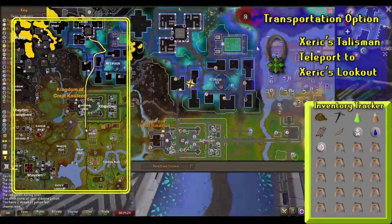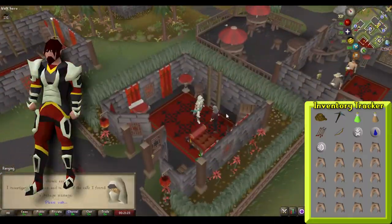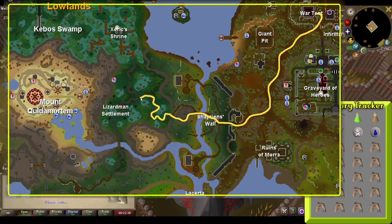At this point, return to Phileas in Shayzien and let him know what you found. He will tell you to talk to Lord Shayzien in the encampment, just northeast of Phileas's house. Make your way to him on the second floor of the war tent. Once you exhaust his dialogue, you'll be heading to the top of Mount Quidamortem.